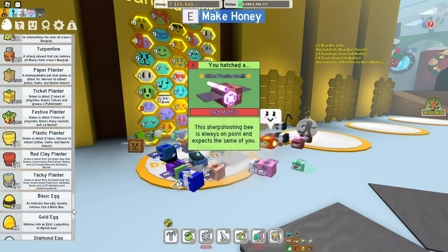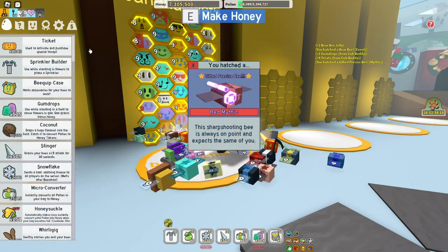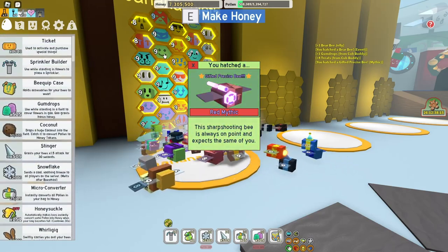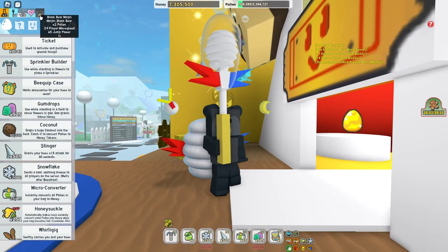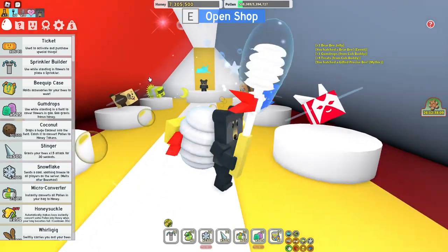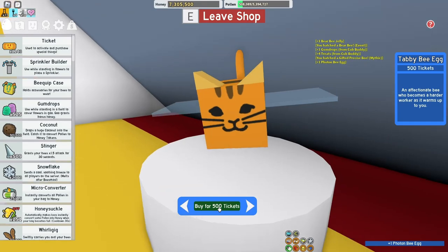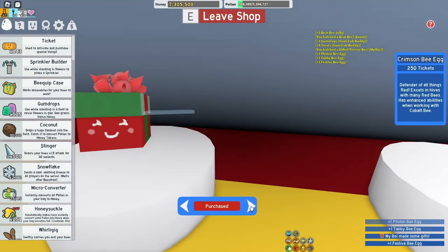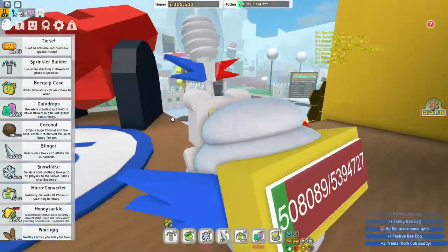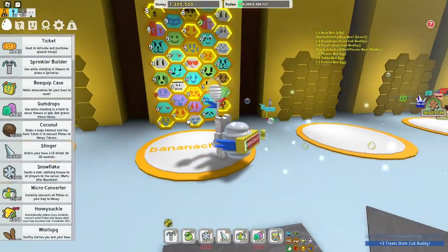That actually is pretty good, I will definitely have to take that. So now we have a lot of tickets. Yay, we're a bear! I get to be a bear. We need some bees: Photon, Tabby, and Festive, because I already have Crimson and Cobalt. And we're a bear again — I love being a bear in this game.